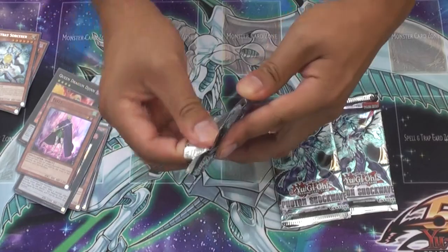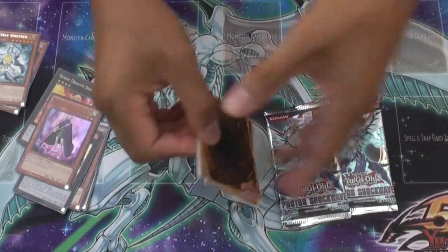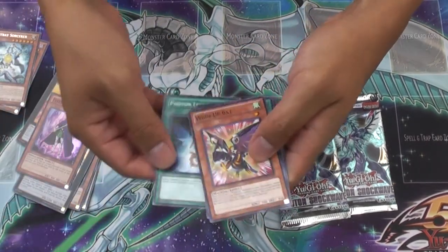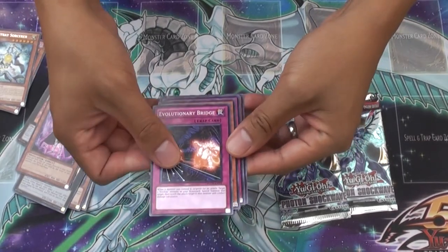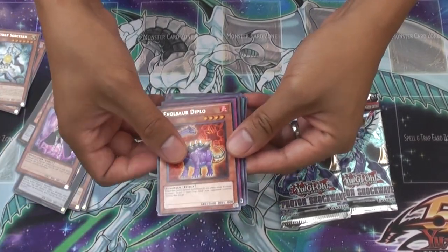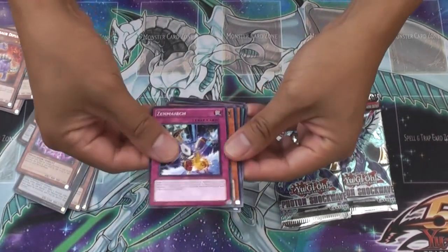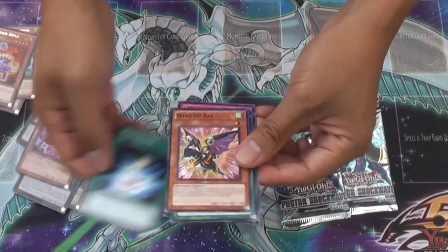Photon Shockwave. Something in here — Photon Lead, Wynabat, Evo Miracle, Evolutionary Bridge, Evolzor Diplo. I want nothing other than Evolzor Diplo in here. Wynab Warrior, Damaged Diet, Needle Sunfish, and that's it.